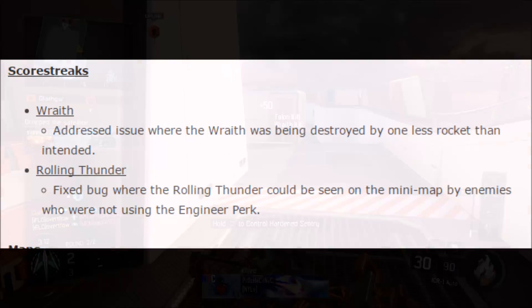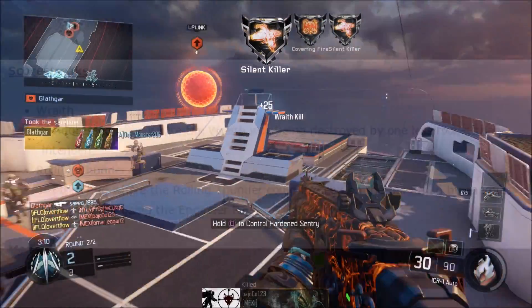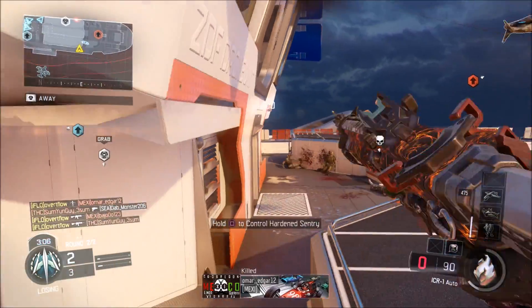For score streaks: they addressed an issue where the Wraith was being destroyed by one less rocket than originally intended. And for the Rolling Thunder, they fixed the bug where you could actually see it when an enemy called it in — and that's not good; you need to be using the Engineer perk for that.